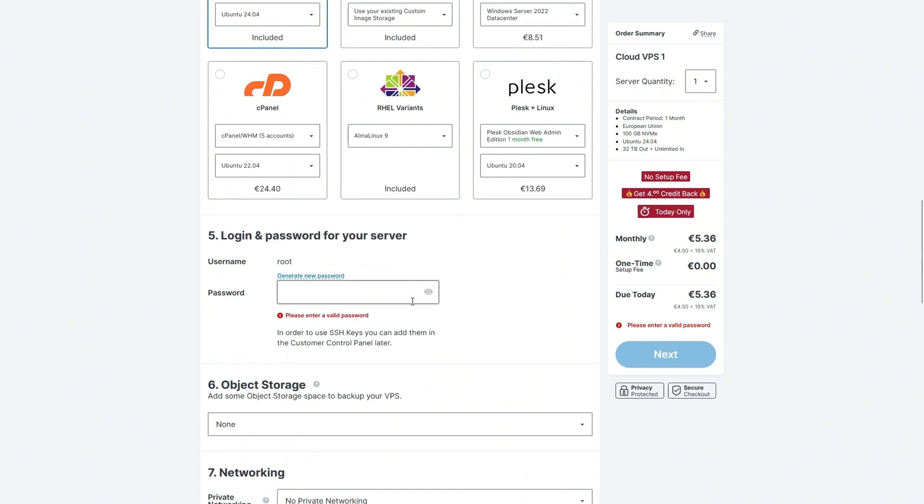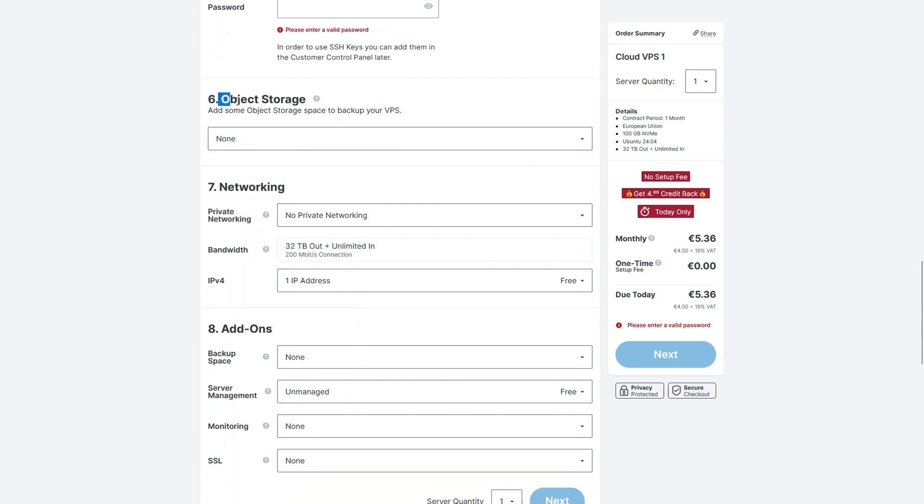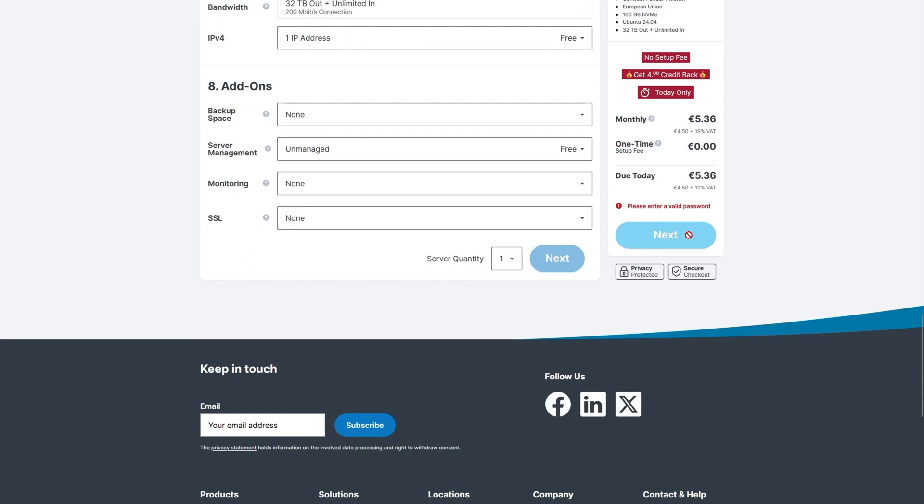For the password, this is going to be the password you'll use when connecting to your VPS server. Please make sure it's a password you'll remember, because if you lose this password you lose the credentials to connect to your VPS server. There are ways to log onto your Contabo account and change the password, but why go through that hassle? When you scroll down beyond this point, you don't need to change anything — just leave everything as default, go to next, and make the payments.